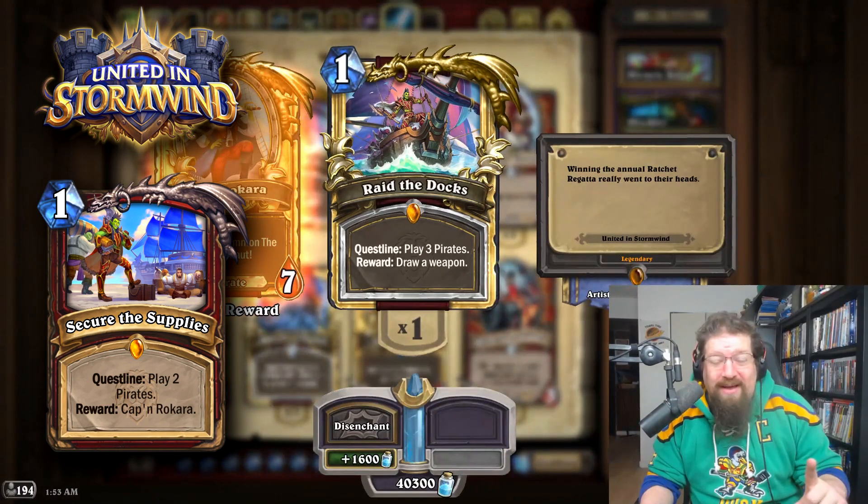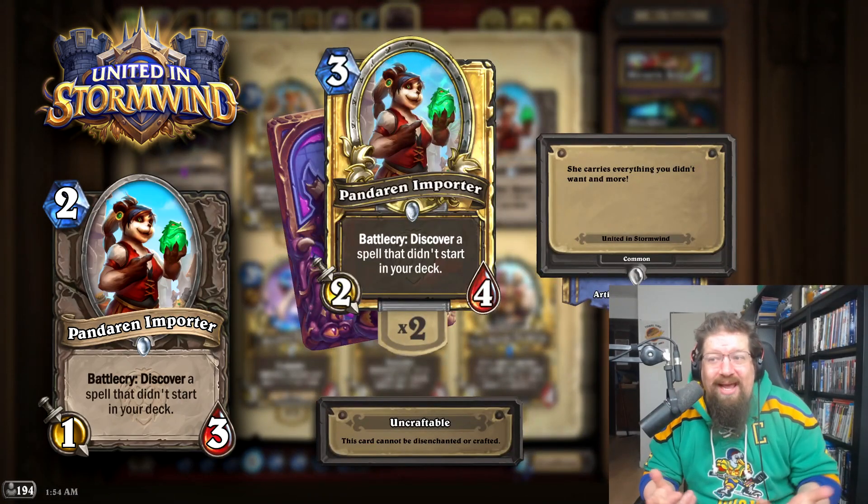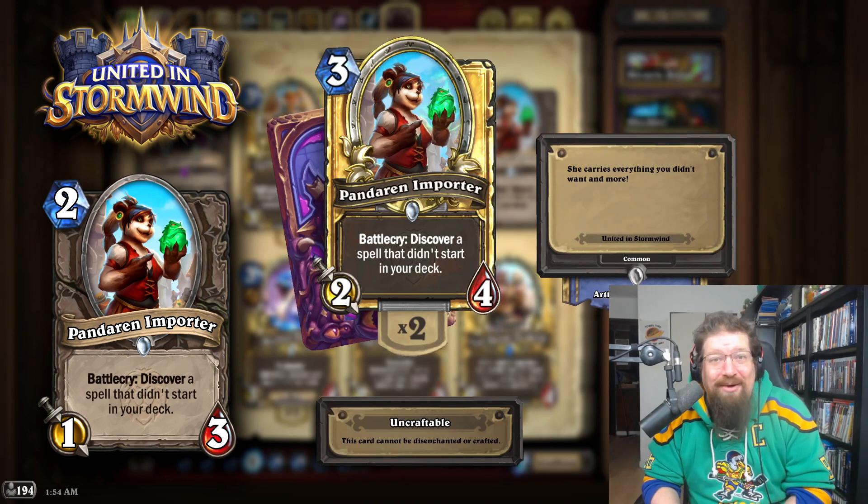One revert I will be recommending would also make the Warrior Quest even more problematic. Pandaren Porter used to be a 2-mana 1-3 and got nerfed because of an interaction with Shadowstep. She was always supposed to be reverted, so I imagine she will be, and it's about damn time.